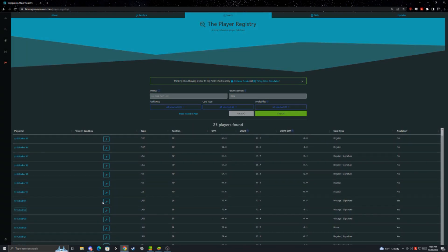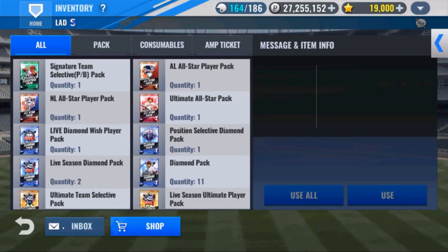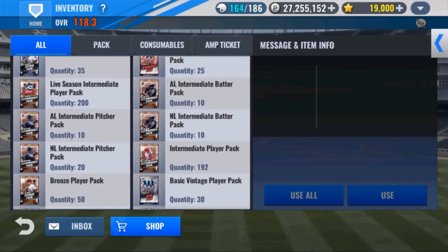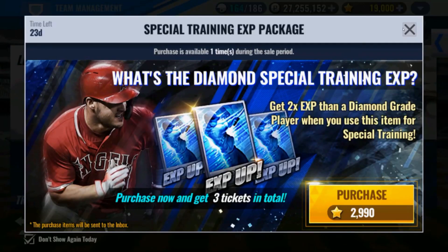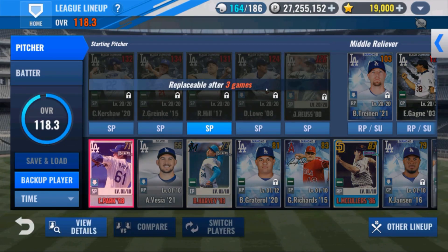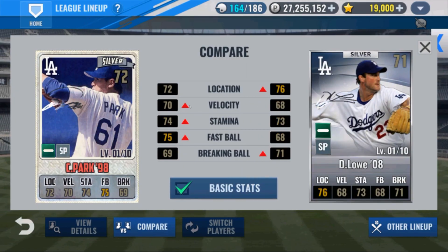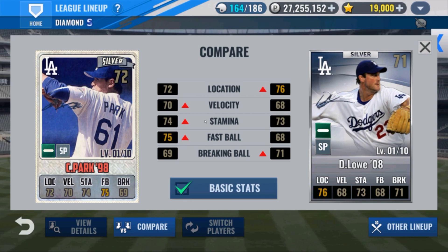Let's pull up Chan Ho Park. His distribution is all to the stamina, fastball, and breaking ball side — he has two more velocity for four less location, so he has less stats where we want even though he's higher overall. That great increase is going to go to stamina and fastball, so he's harder to get a fin train on. We already have Derrick Lowe done — I don't think it's worth the upgrade.